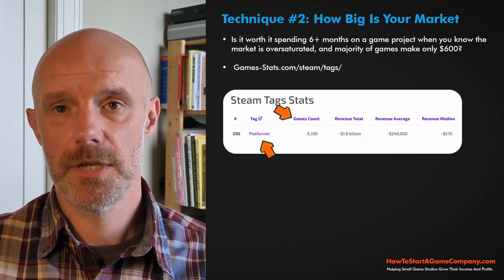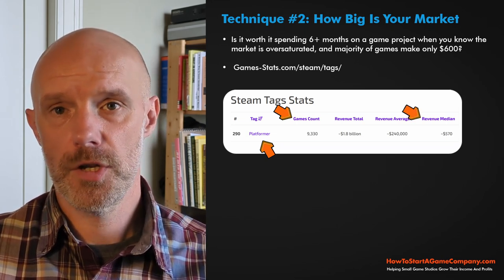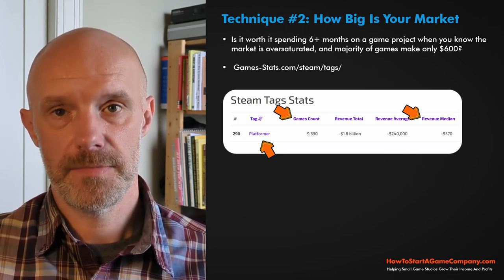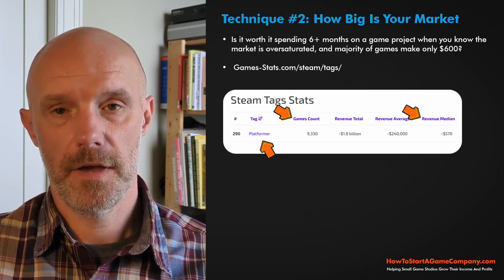Then hop over to column number four, which is medium income. What they do to calculate that is basically look at the game reviews and multiply by the cost of the game — so it gives you a basic ballpark idea.